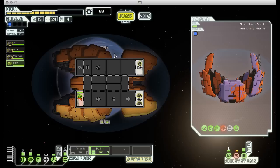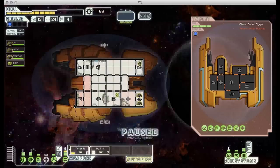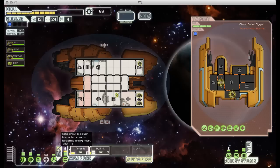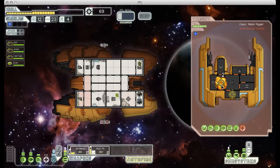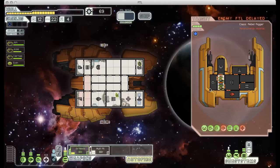As soon as my sensors are back online, we will jump away. Come across a rebel ship. These guys have a med bay, so I'm going to have to make taking that out a priority. And they have a defense drone. Wonderful. Well, at least they're not jumping away anytime soon.